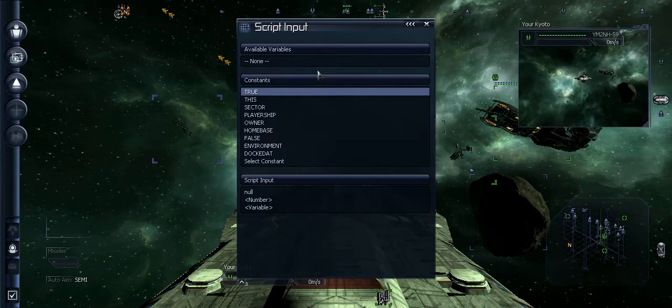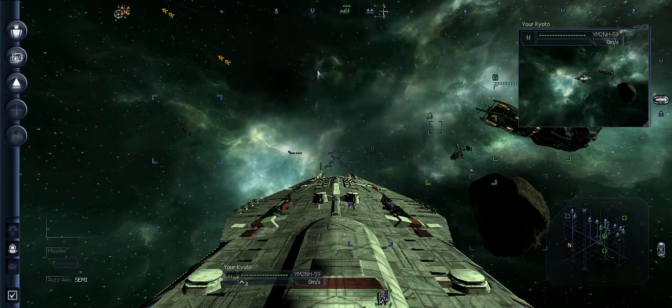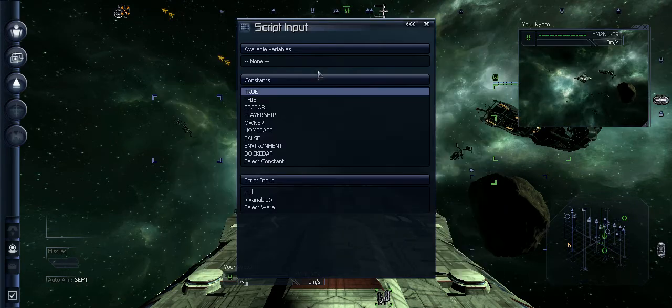Second is Add, and you will put in the number that you want. So I'm going to put one. Hit Enter, and then 'units of what?'